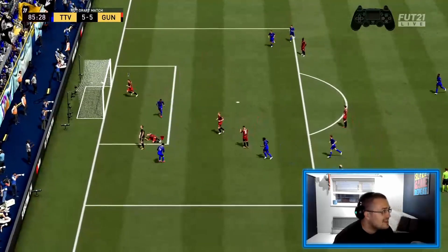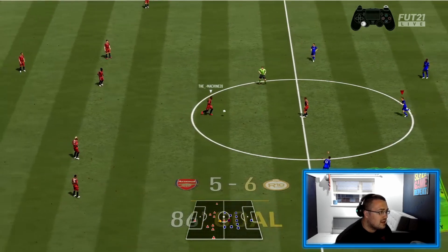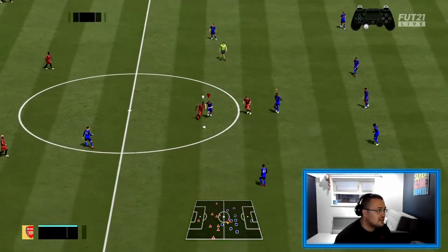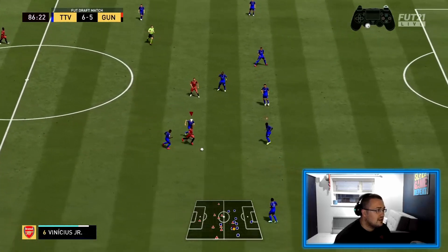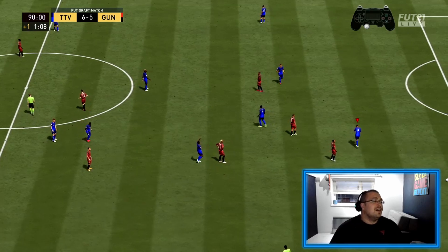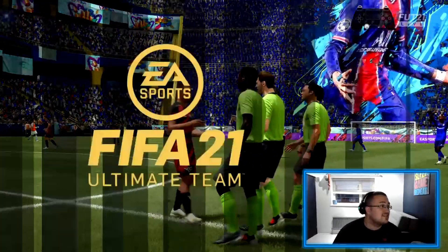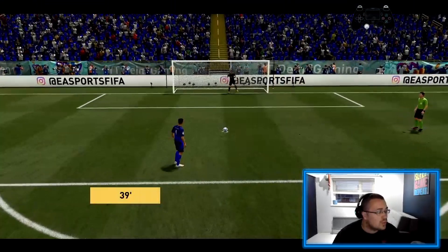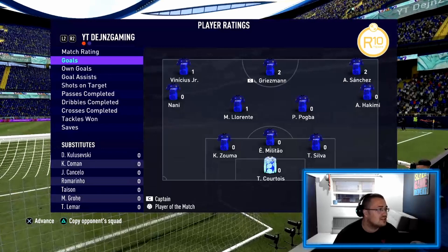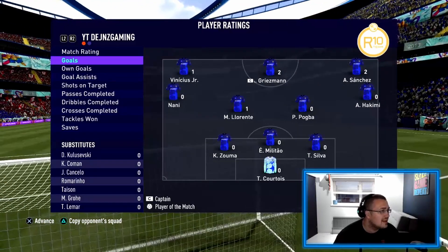Let's go — Griezmann dancing around the goalkeeper. I was thinking of pulling back but then I was like I just need to score, and Greasy Anton does it again. We managed to clutch it with a 6-5 win. Sanchez scored twice — a penalty and a cheeky chip. Two for him, two for Griezmann, one for Vinicius. Llorente with the assist.